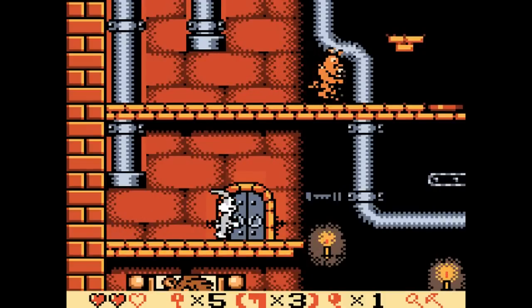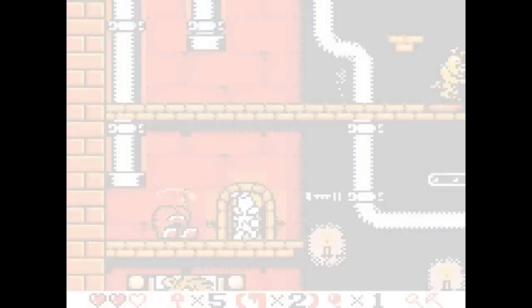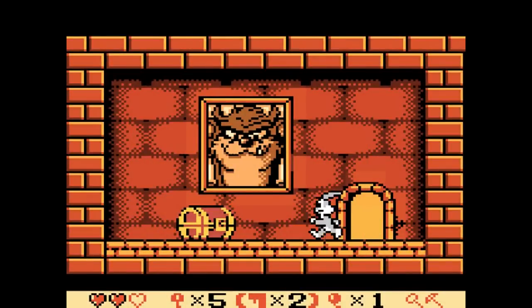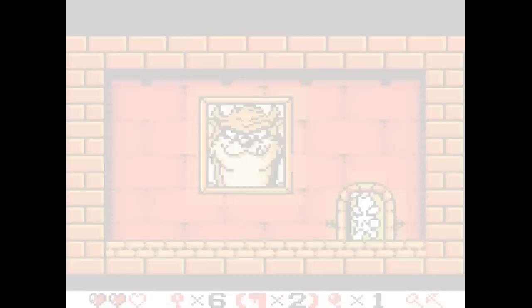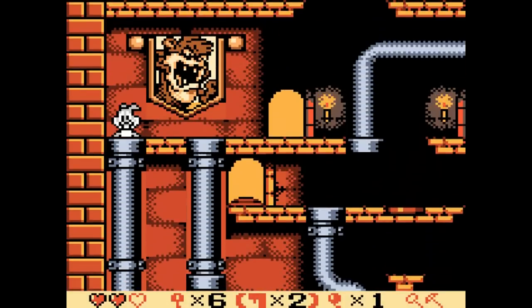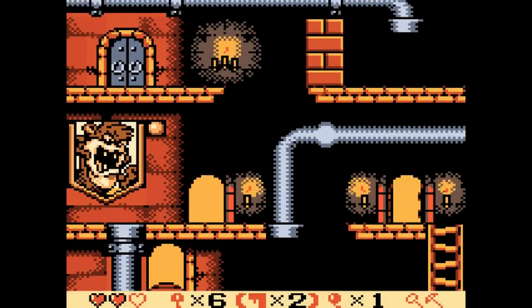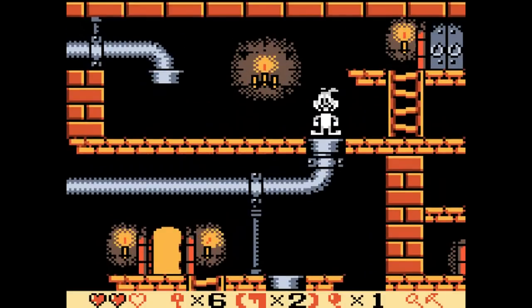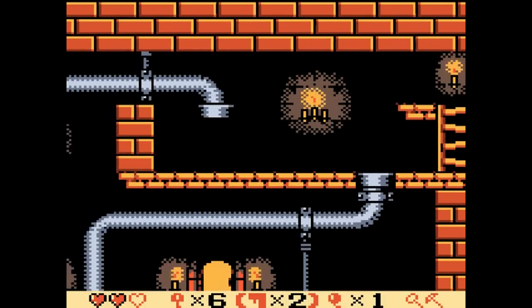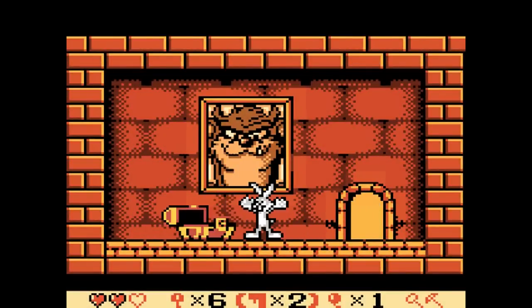Just like before, the abrupt cuts are more just me either wasting time or not getting anywhere — stuff you don't really want to see. Now that we've got number six, what I have to do is actually go up, so I have to do that by taking this pipe. And then all the remaining keys should be at the top floor, so let's just go ahead and clean this stuff up.